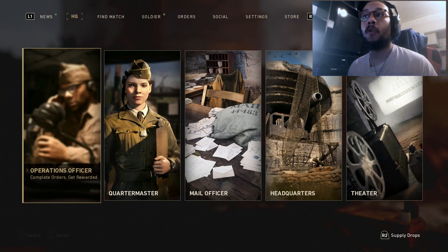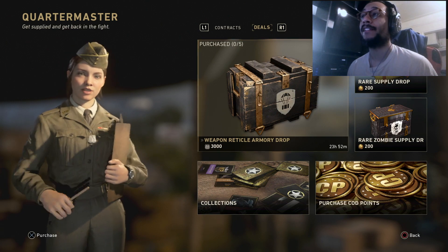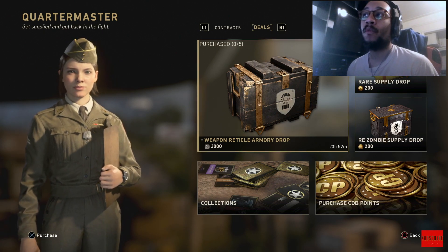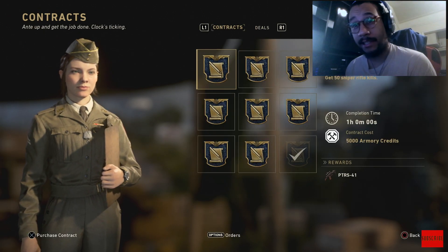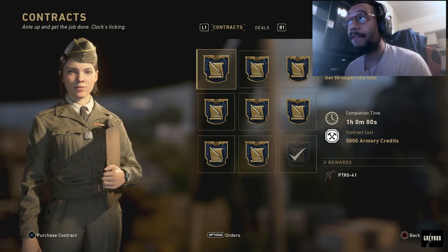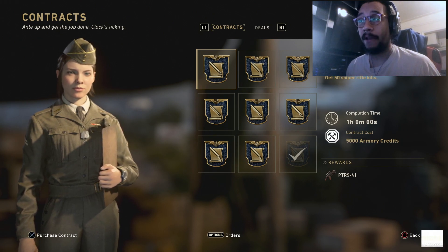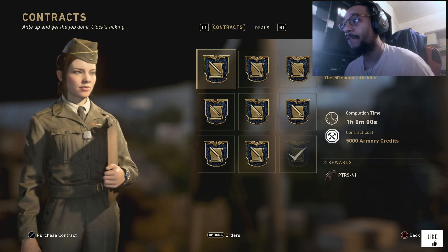Last but not least, if you go over into the quartermaster, there's actually a brand new item I didn't get a chance to show yesterday. If you go into contracts, you can actually get the PTRS-41 sniper rifle by getting 50 sniper rifle kills within an hour — and it's 5,000 army credits.